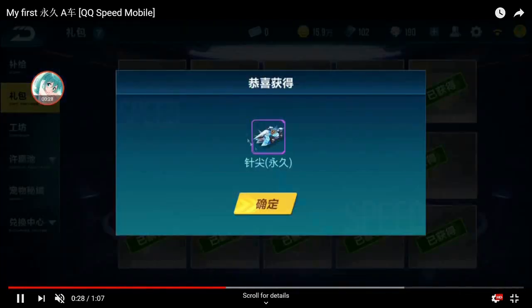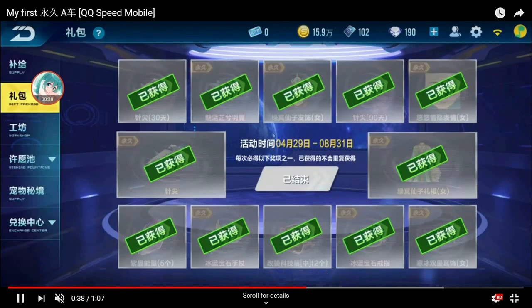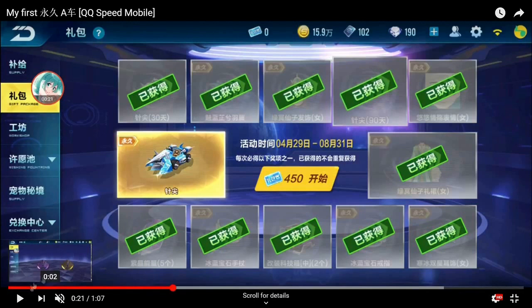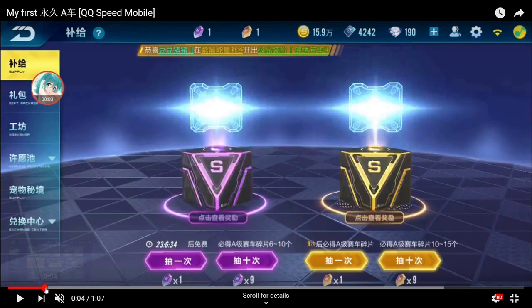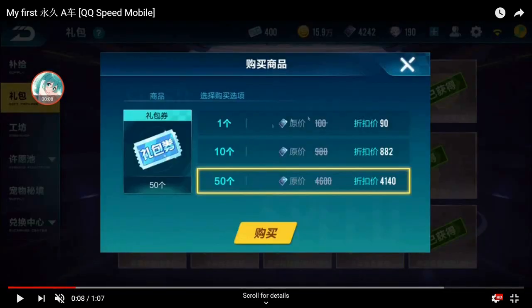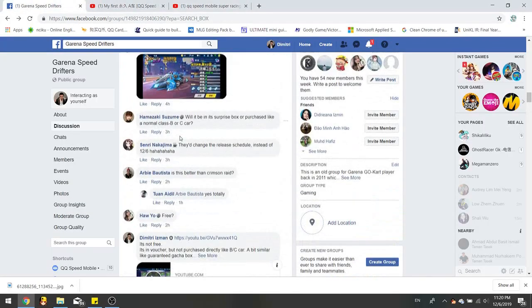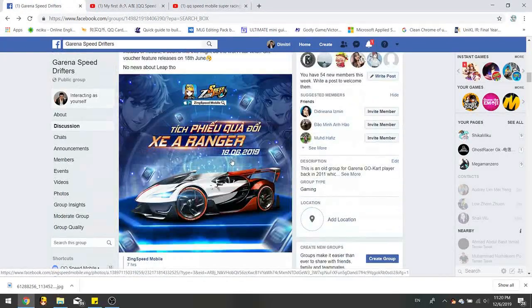What I'm thinking is the prices won't be the same — the permanent car instead of Needle will be the Ranger car. This is the blue ticket, the gift voucher. If you buy one it's 100 vouchers. It's better to buy 50 which is 4.6k vouchers, and if you are Supreme Crown it's cheaper of course.